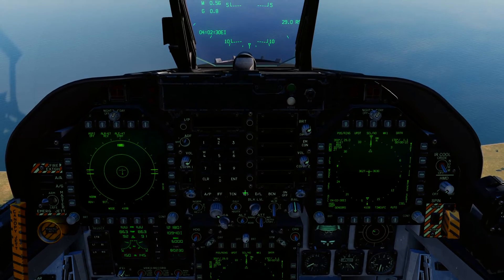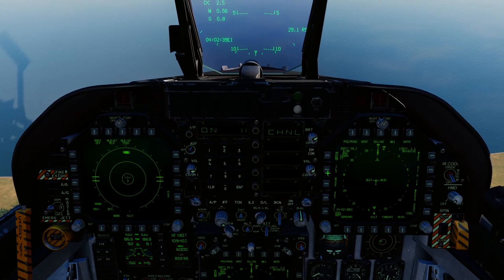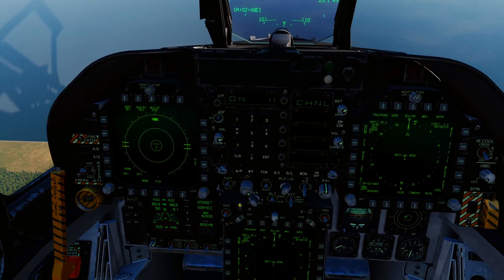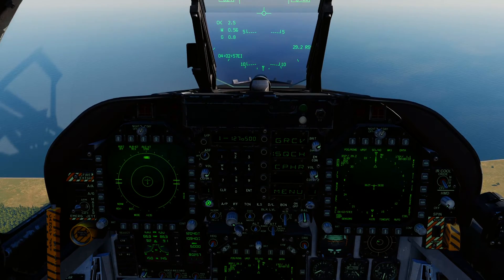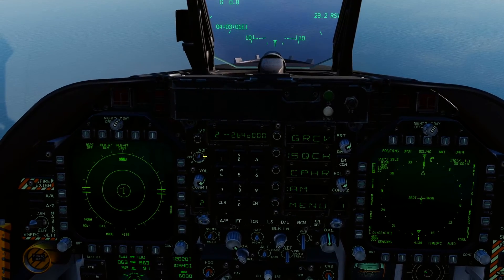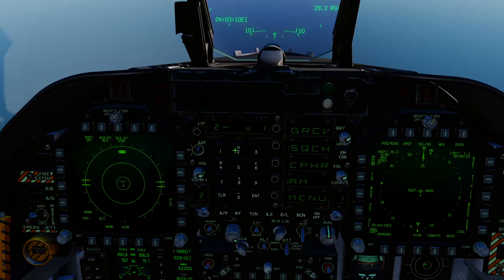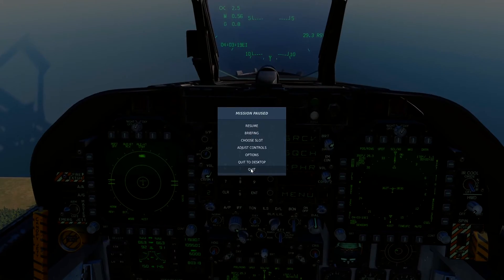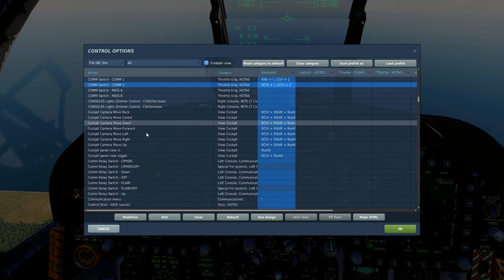TACAN is set up. We'll do the same with ILS/ICLS — press and hold On until it says On, punch in the appropriate channel, press Enter, box the ILS, and you should get a glideslope line when you're behind the ship. We're not worrying about that today. Next we want to configure the radio — COM1 is already set to 127.5, but to change it click UFC COM1 or COM2, go to the channel selector, punch in 127.500, press Enter and the frequency is set. Use those COM1/COM2 switches to contact the tower on the in-game radios.